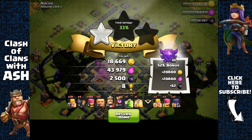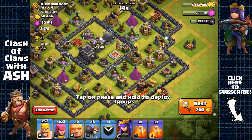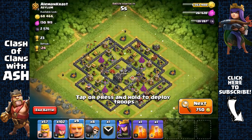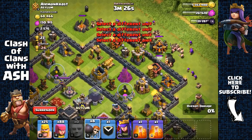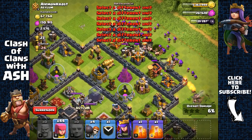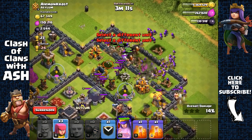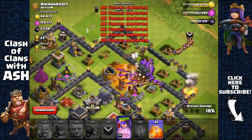On my next raid we found this town hall 9 with pretty weak level 8 defenses — should be a walk in the park. No spells, but that's fine. I'm spreading out my giants — not many outside structures — and opening up with two groups of wall breakers. There's a wizard tower which is a threat, so I open that wall up and send the rest of my wall breakers on that side to open that compartment. There's a clan castle threat, but it's not really a problem.